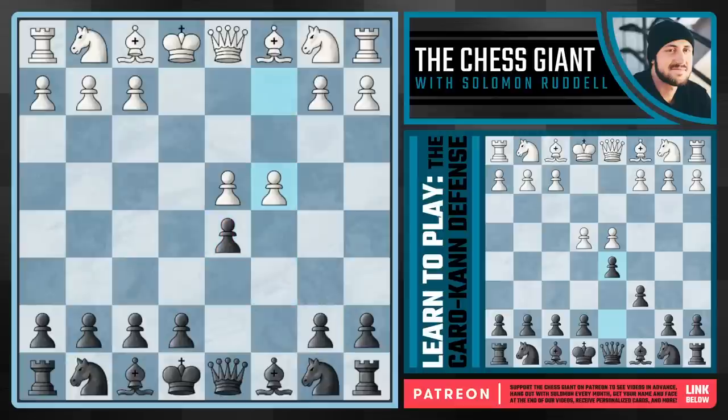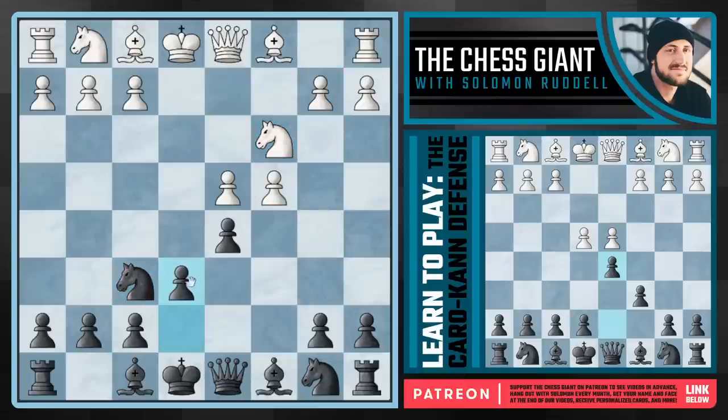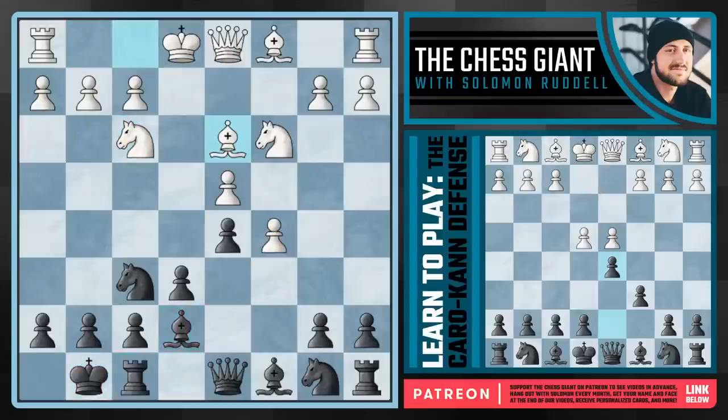What happens if white goes into the Panov attack with c4? There's a ton of different options for black. I'm going to cover what I think gives black the most comfortable game — my least favorite line to go against as white is Nf6 followed by e6. It's just a very solid setup that doesn't give white a ton to work with. If white plays c5, this may seem a little scary as white is making space, but there's no need to panic. We're just going to develop for a couple of moves — play Be7 and castle kingside. But we can't wait around forever. Now that our king is safe and out of the center, we can't play passive moves.